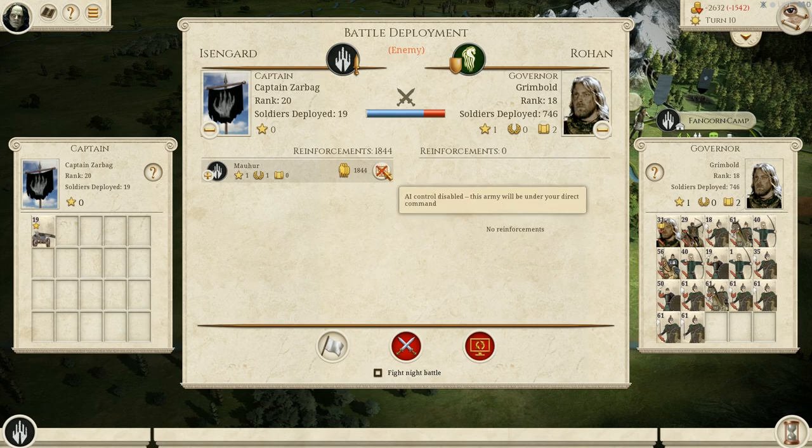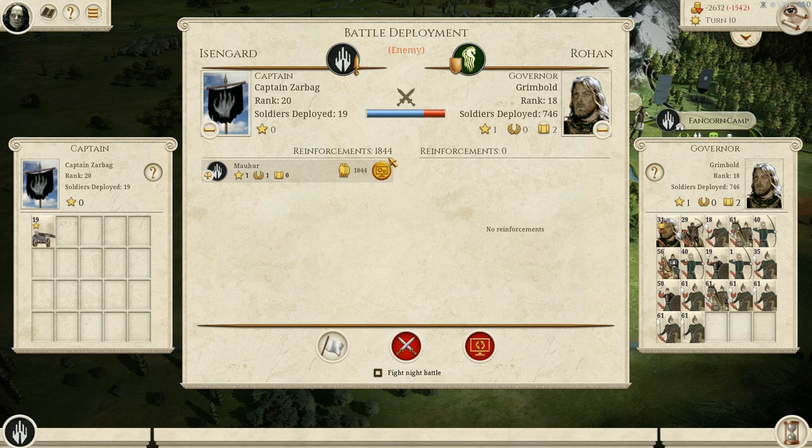So you can see here, AI cannot be disabled — this army will be under your direct command. AI control disabled. I don't want that, so I need to uncheck this before a battle. I thought automatically that they would be AI controlled, but now they will be AI controlled.